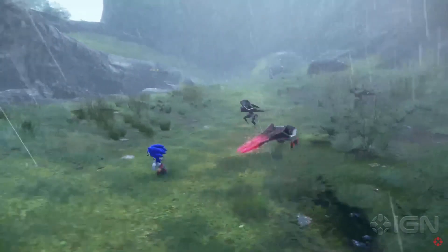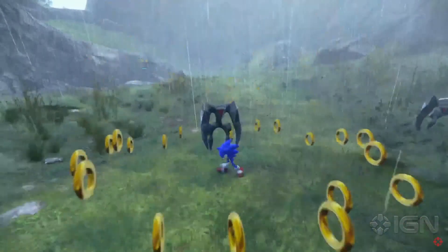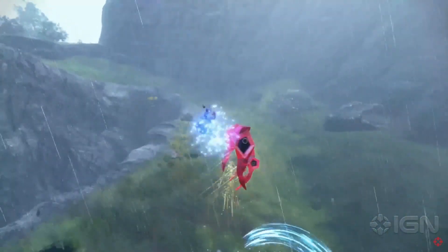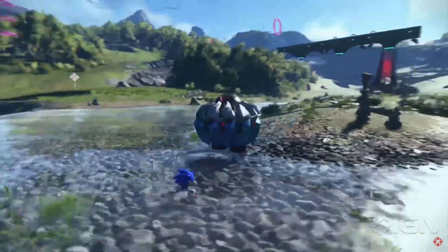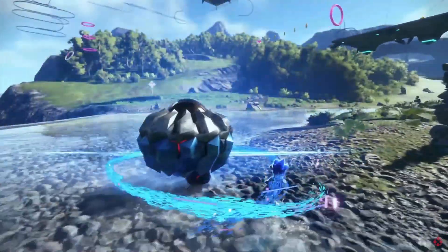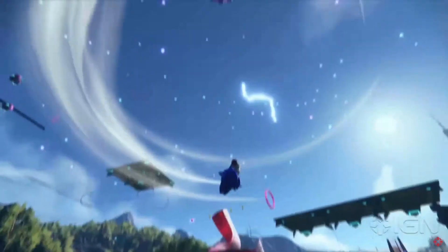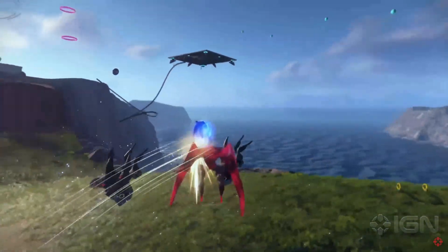Sonic has his classic homing attack which seems to stagger enemies or initiate Sonic's rapid attacks. Sonic will perform a series of rapid punches and kicks, which seems to be a primary way of attacking enemies in Frontiers. Sonic also has a new ability called the Spin Cycle which can send enemies in the air and stagger enemies who are guarding or protecting a weak spot. You can also perform it on multiple enemies at once to send them all in the air.